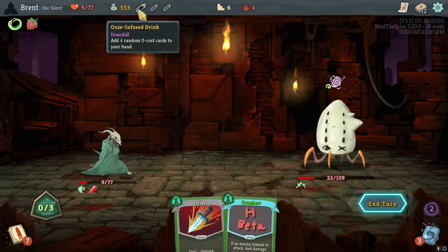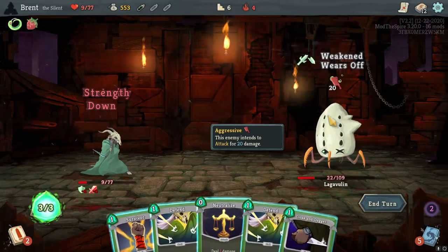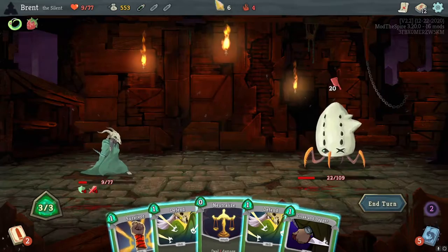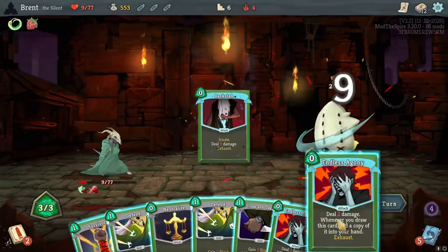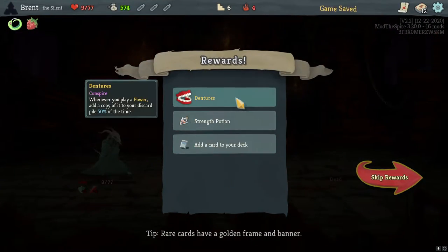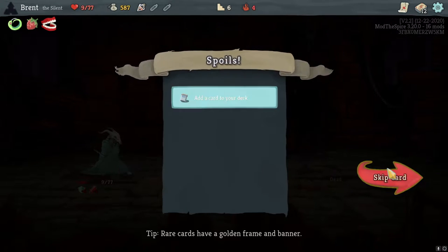We'll probably pop this potion, but let's see what we get — if we draw exactly the counter. Even with this hand I don't think it's defensive enough. Backstab, backstab, endless agony, endless agony. Dentures — I'm going to replay a power and a copy of it to your discard 50% of the time. It'd be very good. I don't think any of these are what we want.